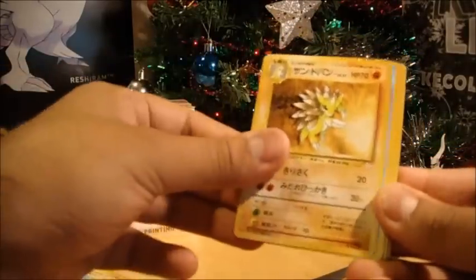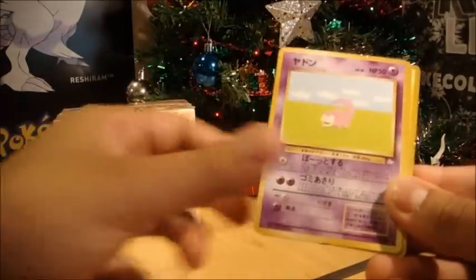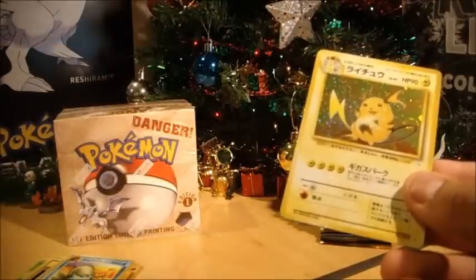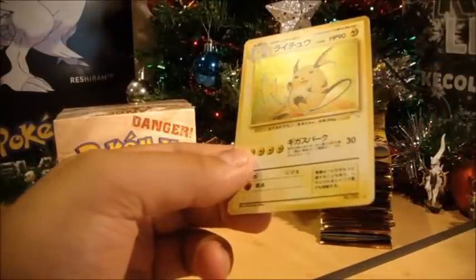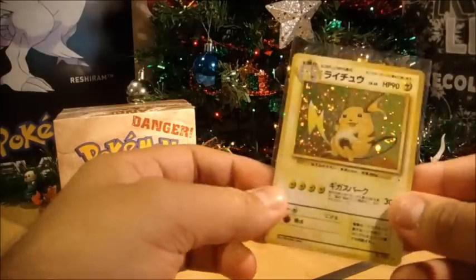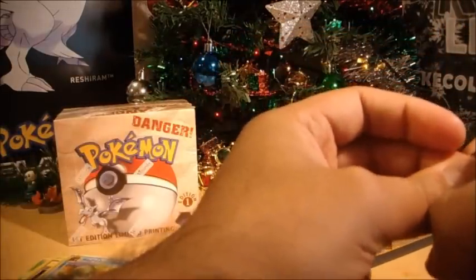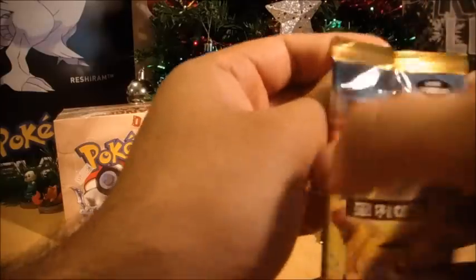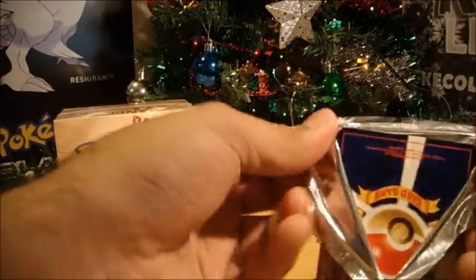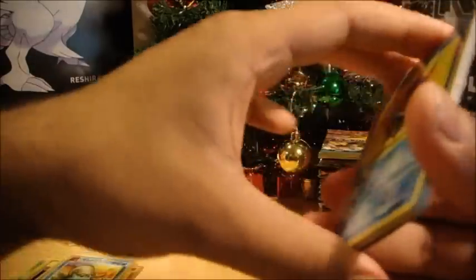Okay, we've got Cloyster, Sandslash, Omastar, Gambler, some Energy, Tentacool, Slowpoke, Geodude, Omanyte, and a Raichu. Very cool. I hope I get the Mew, because that Mew wasn't available in the English set — it was made into a Black Star Promo, available in non-holographic and holographic formats. Also, the Aerodactyl from Neo Revelation wasn't made into a holographic card in the English set, so you can only get a holographic in the Japanese set — I kind of like that card too.